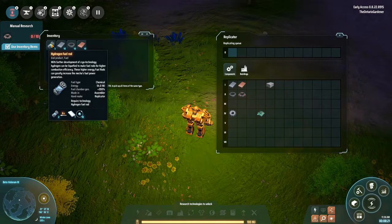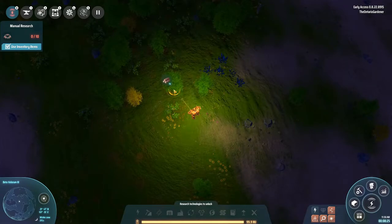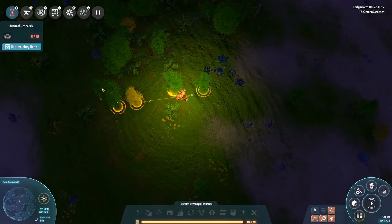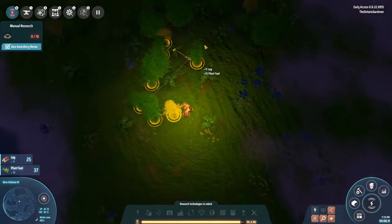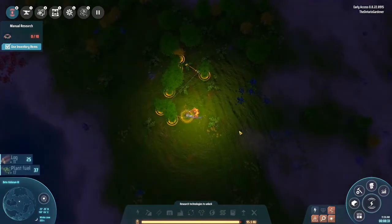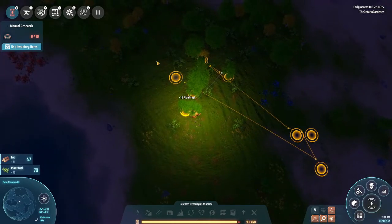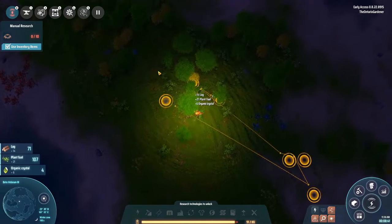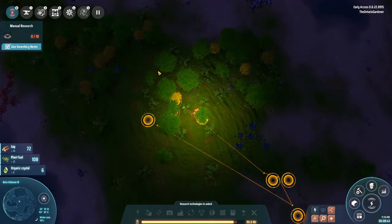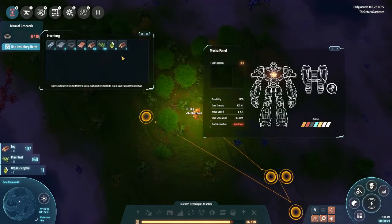Early game you're given hydrogen fuel rods, which I tend not to use right away. You want to start collecting wood — right-click and hold shift to start collecting basic resources. That's the same way you collect stone, iron, and so on. Until you have miners, you have to do everything manually, so I'm just getting some organic fuel to get started.